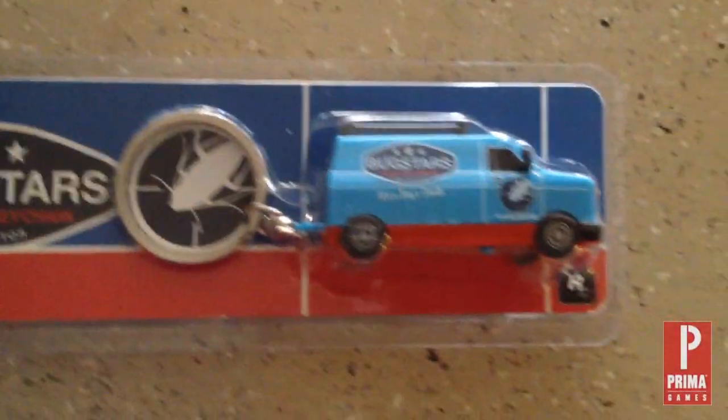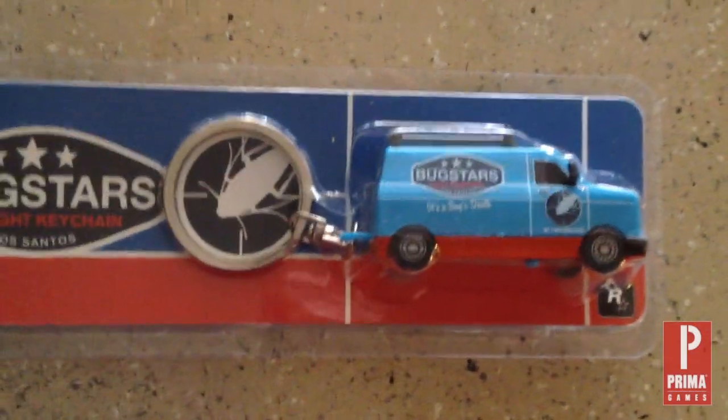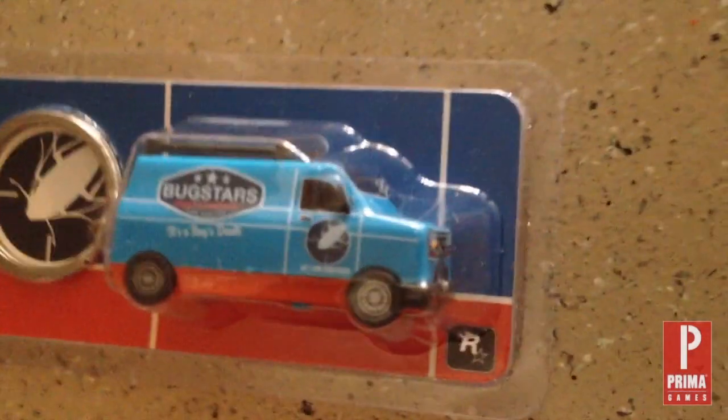Bugstars are back again, this time with a combination flashlight slash key ring. It looks like a little Hot Wheels thing, but as you can see, light comes out of the front. Very nice.